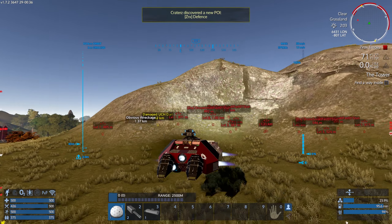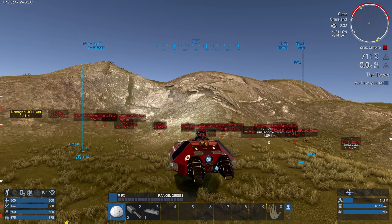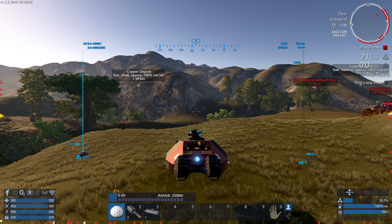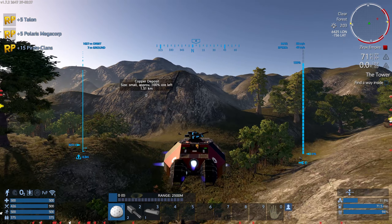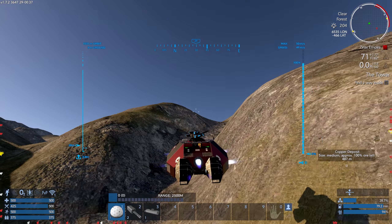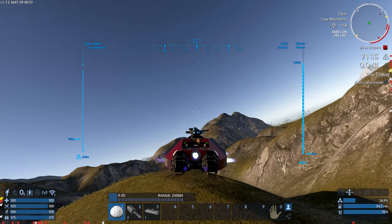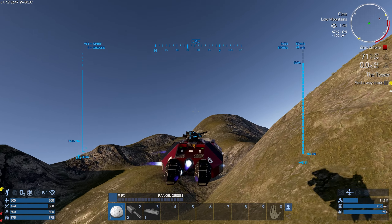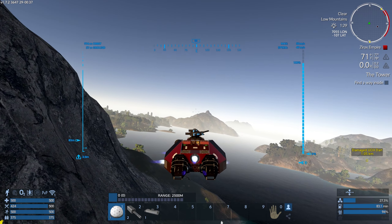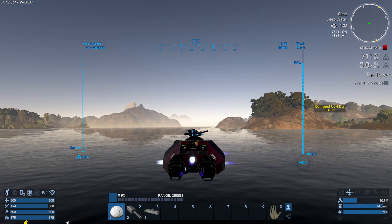I hear something walking around - we're right in the middle of Xyrax territory. Let's go this way. Die, drone, die! That got close. The defense station finally noticed us - that's not a good idea in this little vehicle, because one shot would pretty much obliterate it. But we're fast.